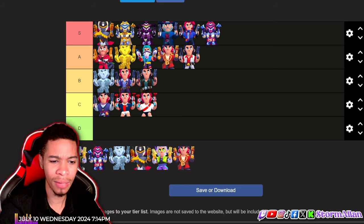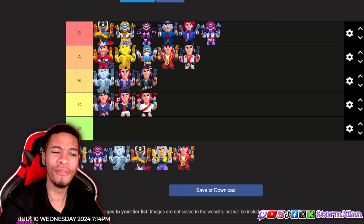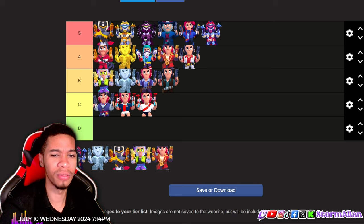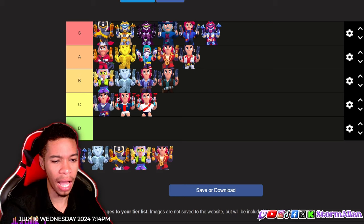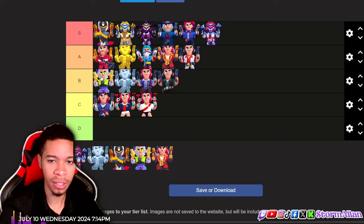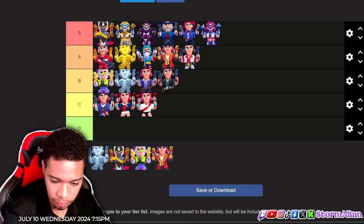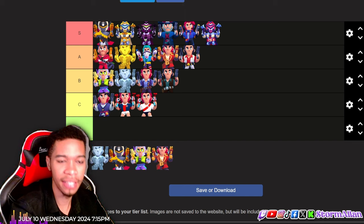Next up we got the Bananas skin, which is Colt as a monkey. I don't know what this skin was influenced by — well, it's influenced by a monkey — but I'm gonna say B tier. It's so different, but I don't really ever see myself using it.